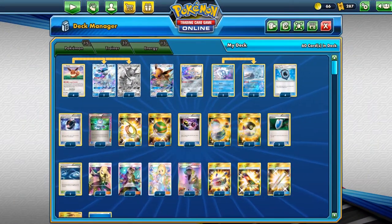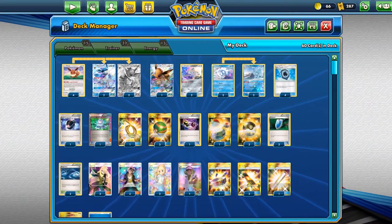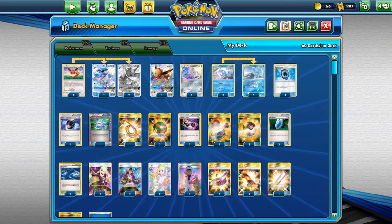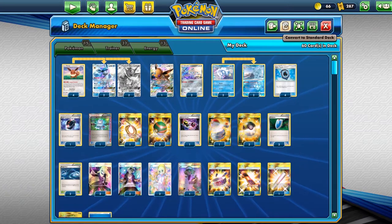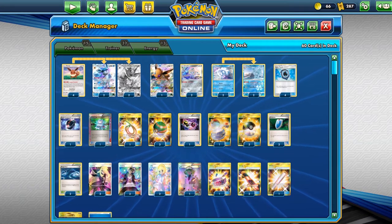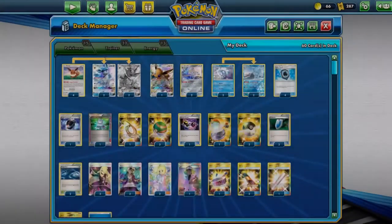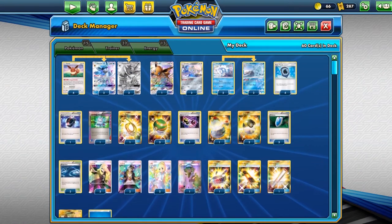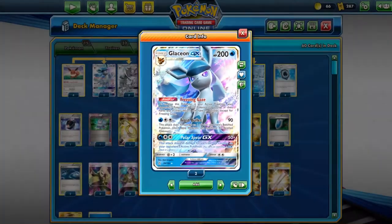Hello ladies and gentlemen, welcome back to another video. It is Professor Drizzy here. We are going over Glaceon Vaporeon in Expanded. Just going to give you a quick deck profile here really fast. We've got 4 Eevee with the Energy Evolution — you attach the Energy of whatever Eeveelution you are playing and it automatically evolves into it. We are playing Glaceon and Vaporeon.